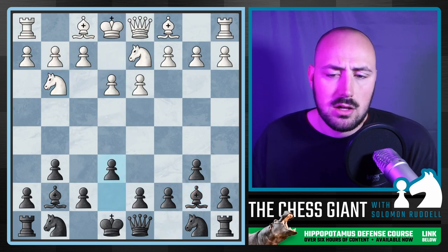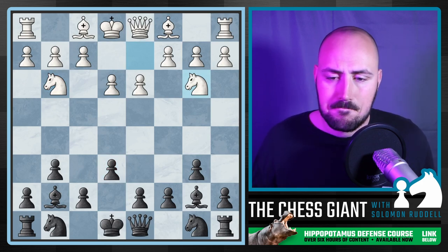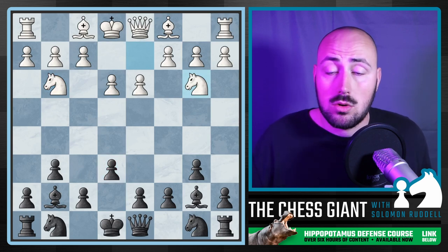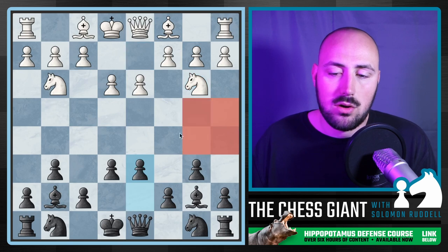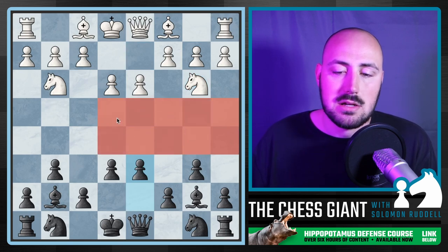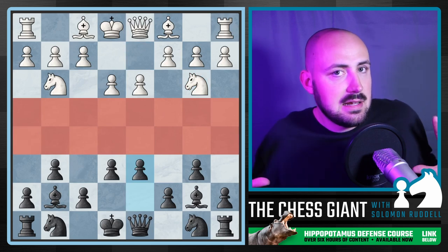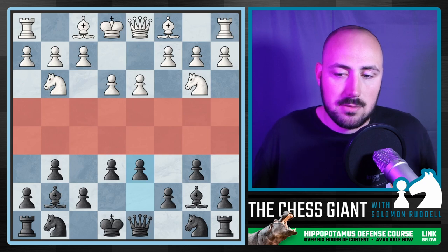Now White puts their knights on G3 and B3, and we now have the cow set up from White. White here is inviting us to take full control of the center. We're doing the same thing — we played G6. Notice here that the fourth and fifth ranks have no pieces on them. Both sides are kind of just staying in their own lane, staying back, and waiting for the opponent to do something.